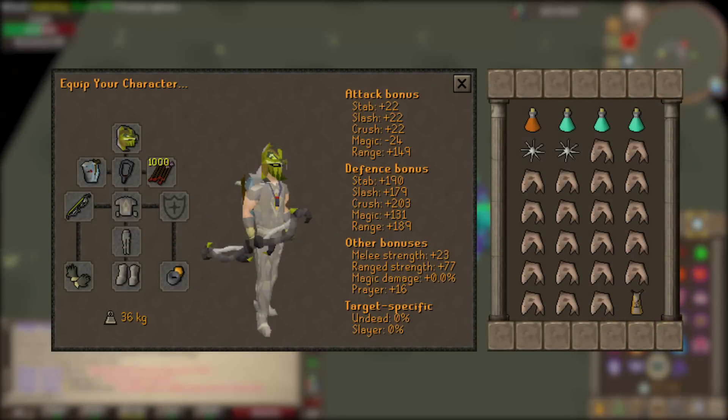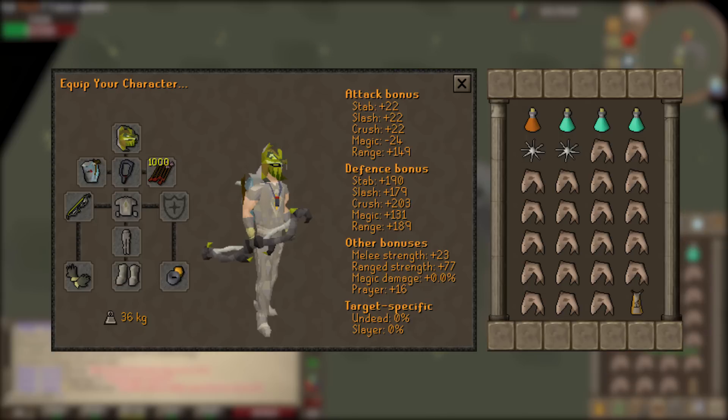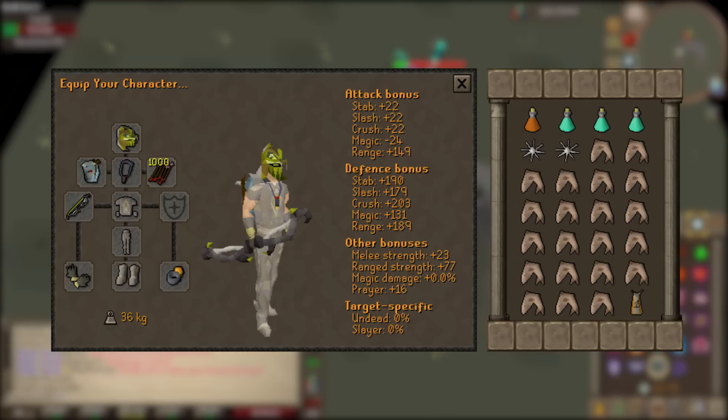This gear setup is probably the bare minimum you want to start rebuilding your bank with a twisted bow. If you've saved up 1.1 billion GP for a twisted bow, spending an extra 15 to 20 mil on decent gear is worth it. I'm going with the serpentine helm because it makes Zulrah easier rather than tracking the anti-venom timer, but you can use a bandos coif instead to save a few mil. Also running Ava's assembler, amulet of fury, and amethyst arrows.